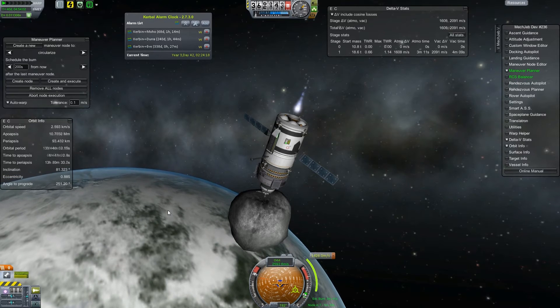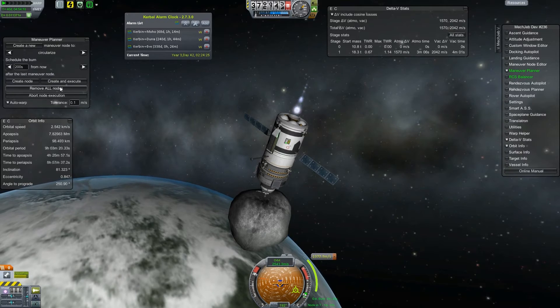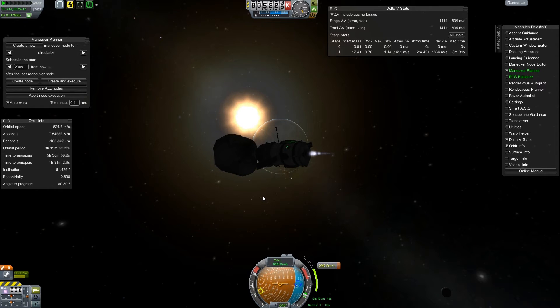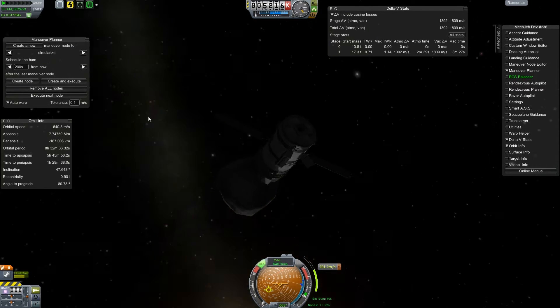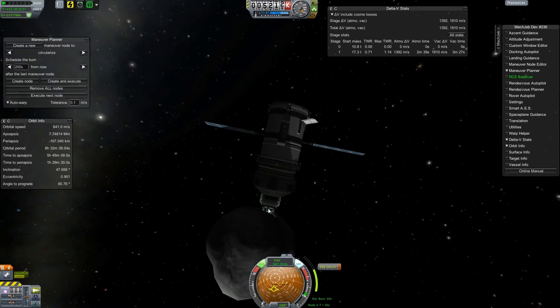I'm probably gonna put it in a higher orbit too, because the way I have this designed, it's going to be the core of a research base. You can see there's a docking port there — basically the claw is going to end up being permanently attached with a docking port available so we can add components to the space station later. This is all post-commentary by the way — I recorded so much Kerbal Space Program over a few weeks, this was probably recorded two or three months ago, so some of this is a little hard for me to remember.